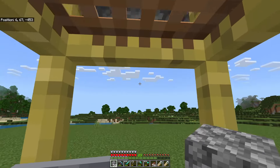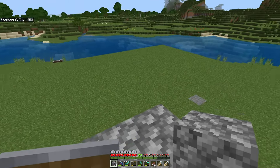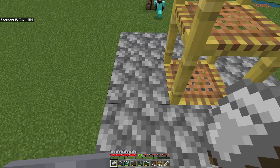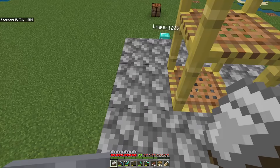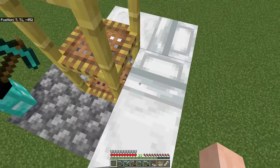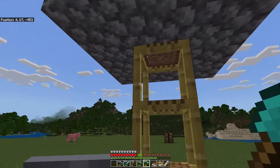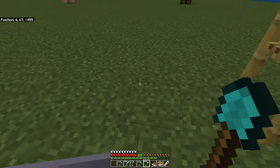We climb up there, we're going to add two more pieces of scaffolding. Next we're going to go ahead and place down four beds around this square - one, two, three and four. Now that we know where the center of this village is going to be, we're going to dig out a little spot underground.